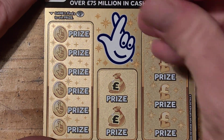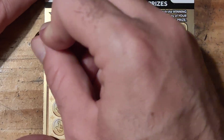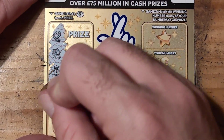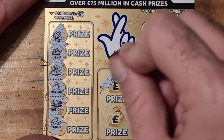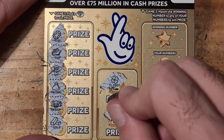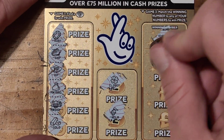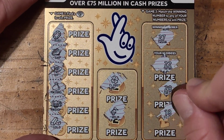There you go. We have a ruby, we have a ship, money bag, mansion and gold. We have a clover, we have a — what's the new one? — helmet. We have 27, 22, 28 and 18. So no win yet.